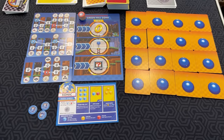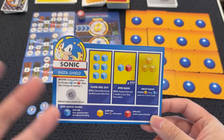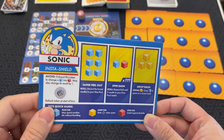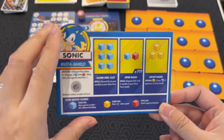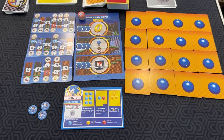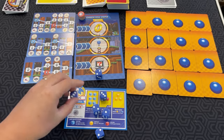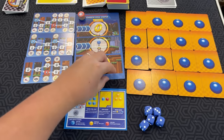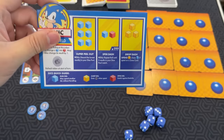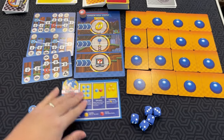So if you look at this Sonic character here, these are three different roll actions that Sonic can do, like Super Peel Out. You take the dice shown on the card and you roll them. Super Peel Out has a thing that says roll, discard the lowest result in your dice pool. In this case, one is my lowest, so that one would get discarded.